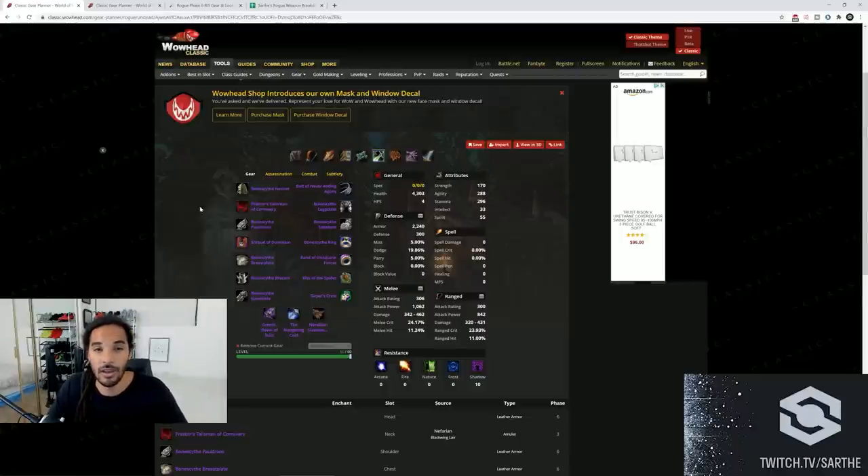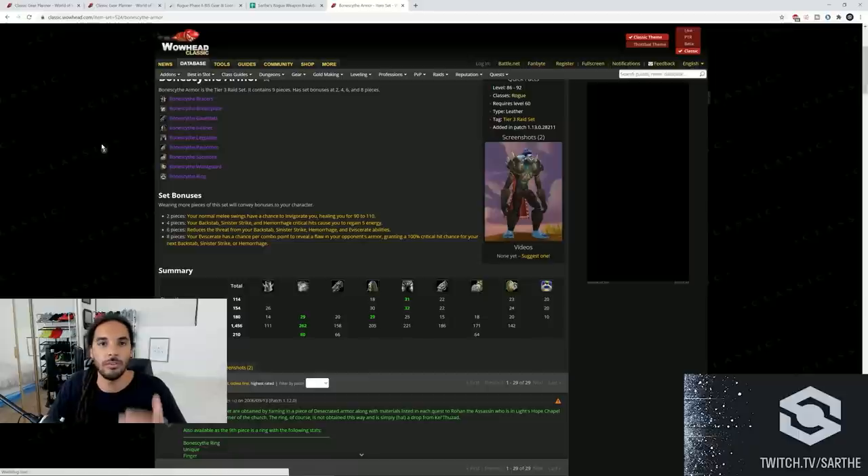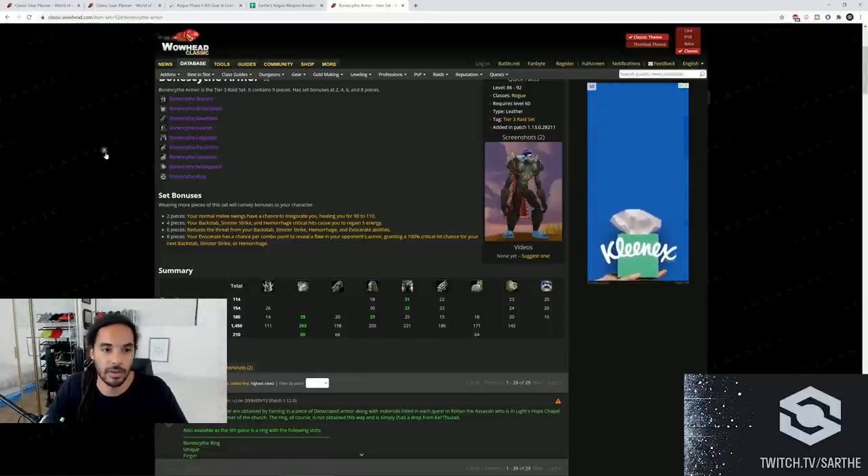You do not swap out your Belt of Never-Ending Agony for the Bone Scythe belt. The four-piece set bonus from the Bone Scythe set is actually insane - it is so, so good. So we do want to be getting our four-piece set bonus pretty quickly. The set bonuses go as follows.